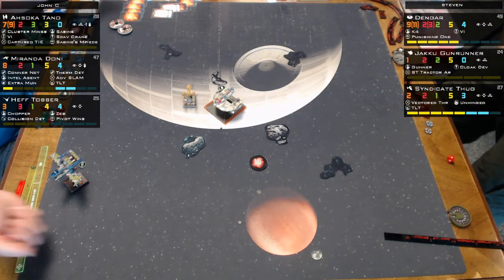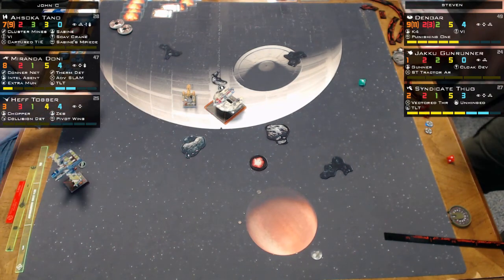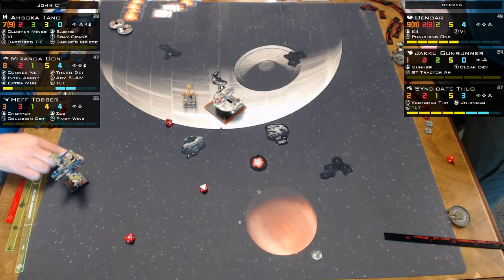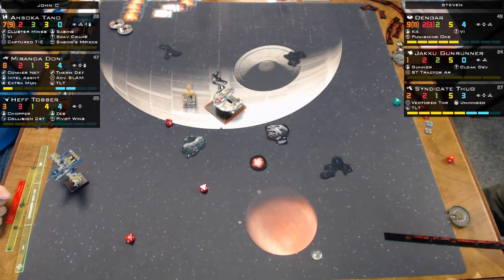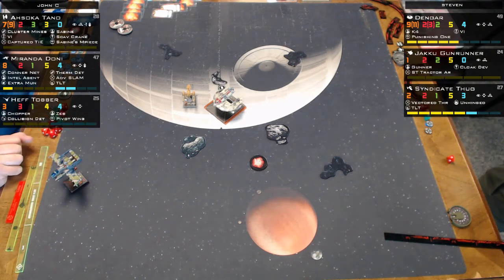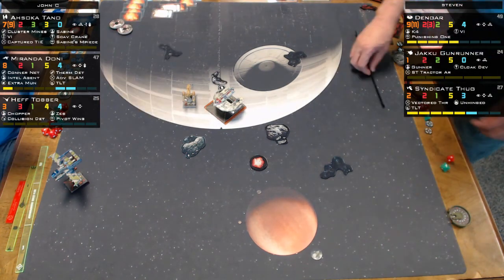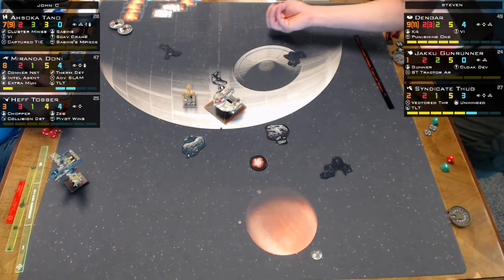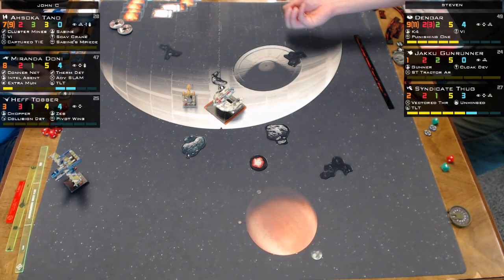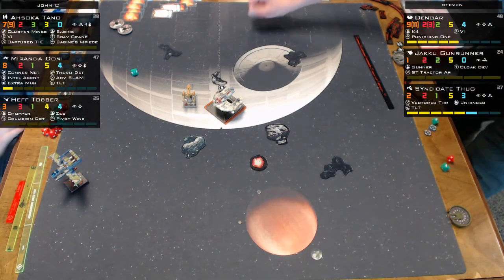Ahsoka didn't get to do much useful work this game. Both Dengar and the Thug get to fire. Miranda fires TLT at Dengar with one less die. Miranda regenerates a shield on the first TLT shot, getting back up to three health. The second TLT attack brings Dengar down — Miranda has one hull remaining.